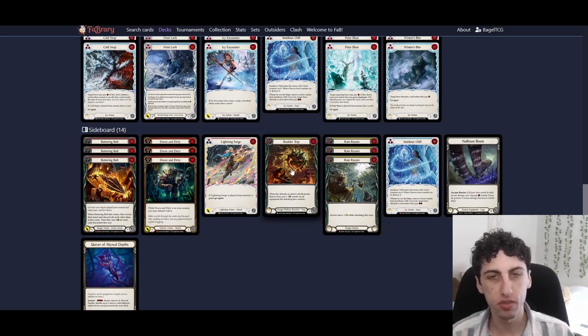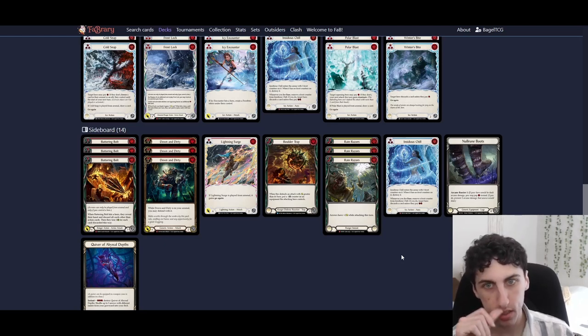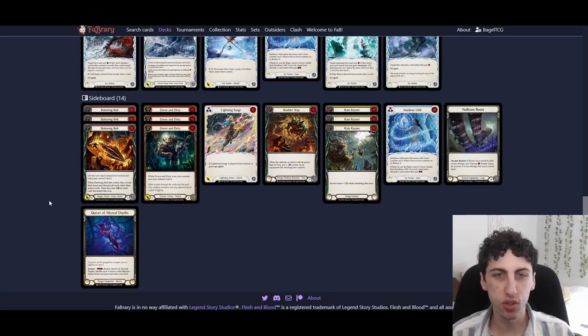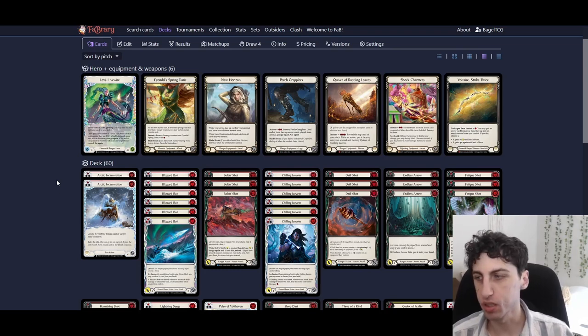Boulder Trap is just for Oldhim — to put a minus-one counter on their Rampart. Insidious Chill as a sideboard card is good for the Icelander matchup as an extra blue, and for Oldhim as extra anti-fatigue. Null Room Boots are for the wizard matchup. Quiver of Abyssal Depths can be swapped in if you think you're going to get fatigued — it lets you get three powerful red arrows back. Switch quivers depending on whether it's expected to be a quick matchup or a grind-out blocking matchup.